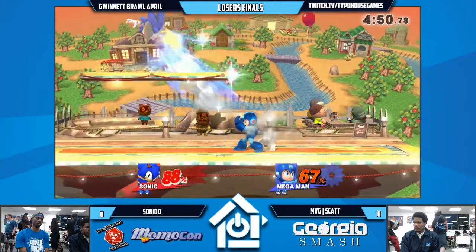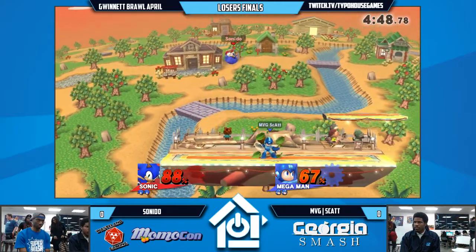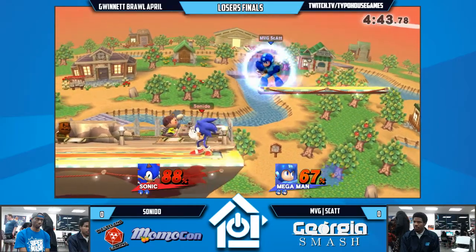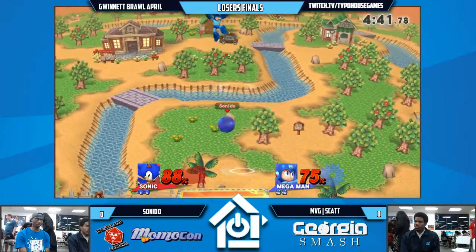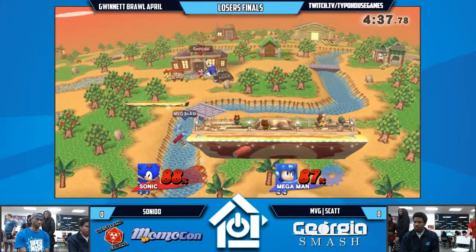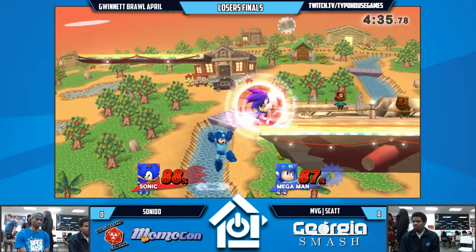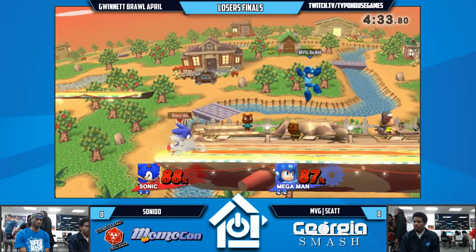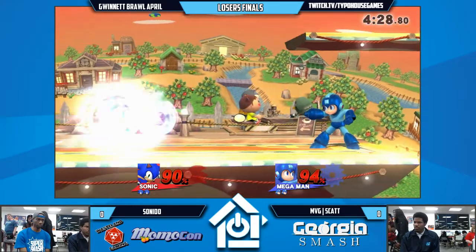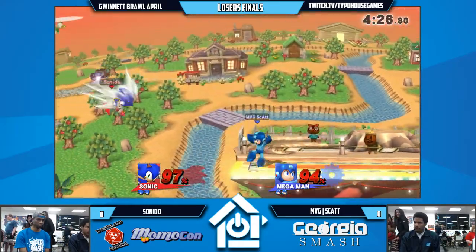Good Z-drop there. What do you do in that situation? He's going for the Jump Cancel — what's the Glide Toss? Super Glide Toss — there are so many names for that tech. The Pellets are so safe on shield. Someone needs to practice a bit, you know. He's getting hit with all of it.